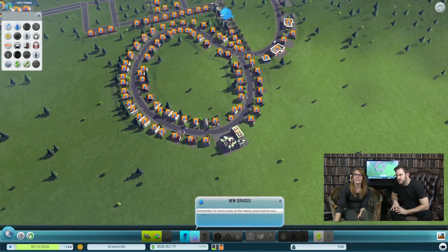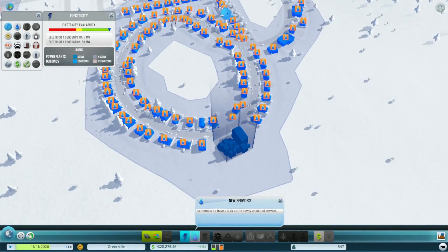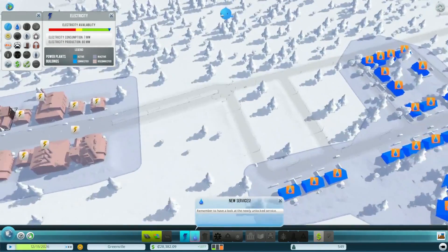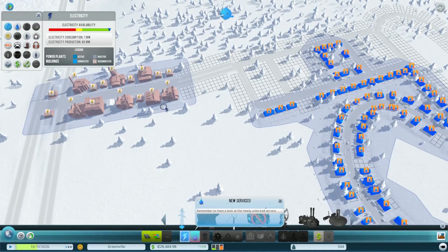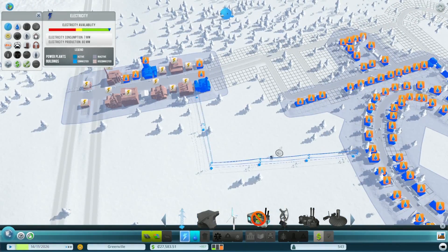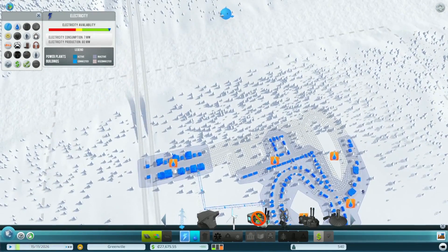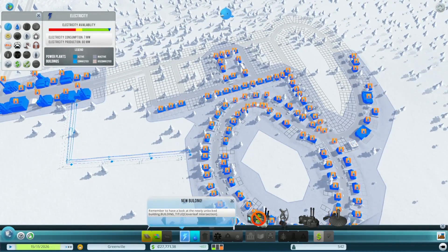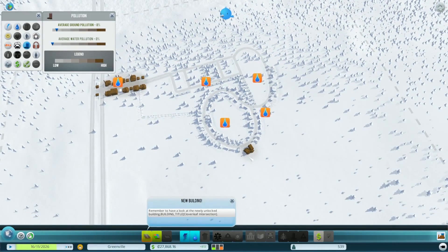If we go to the info views, we can see that the power plant has distributed electricity via the blue lines in the grid. All of these residential and commercial houses now have electricity. But some buildings are still not on the blue grid — to fix that we simply draw a power line from one grid to another. Soon you can see the electricity going and even the industrial area now has electricity. Looking at the pollution map view, you can see the polluting area is the industrial zone as well as the rather unfortunately placed power plant.